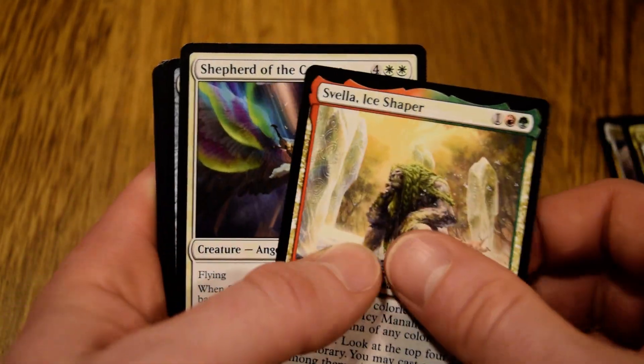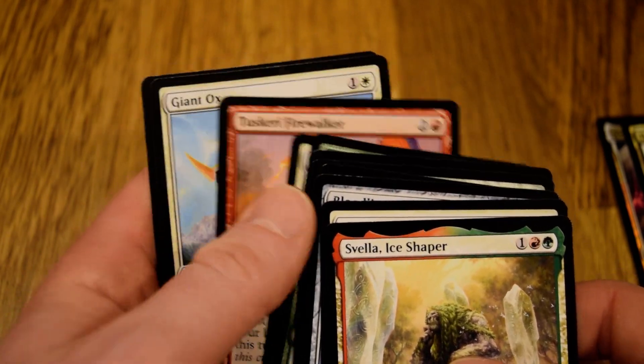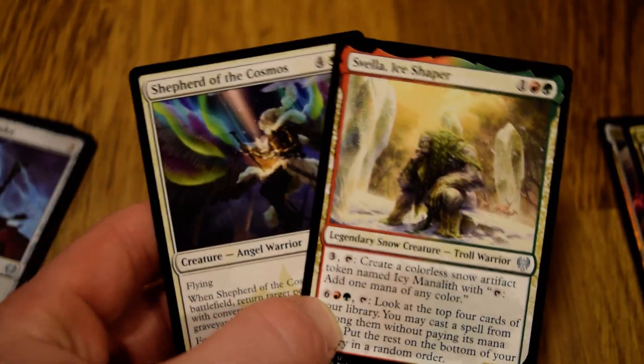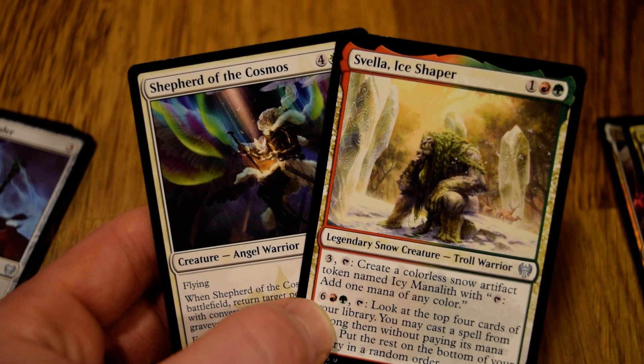Definitely huge on Ice Shaper, huge on Shepherd. This is kind of an easy split down the middle. Ice Shaper is just kind of bonkers. Shepherd's pretty good too, but...